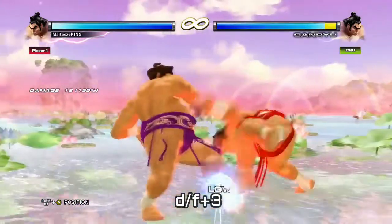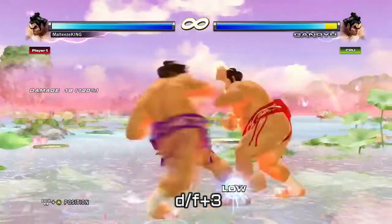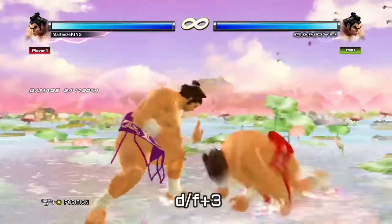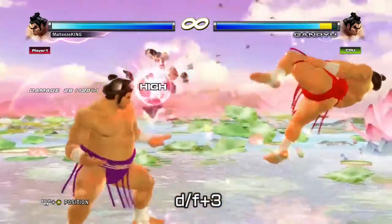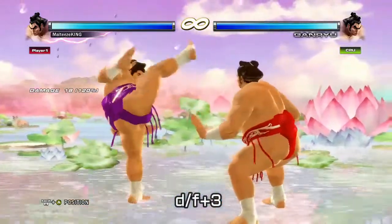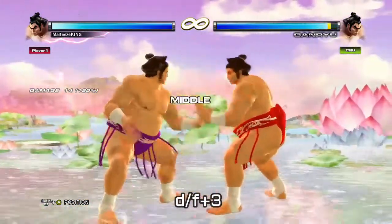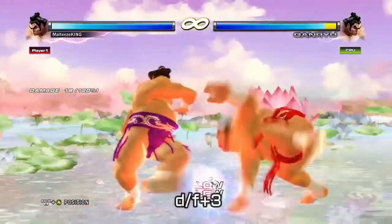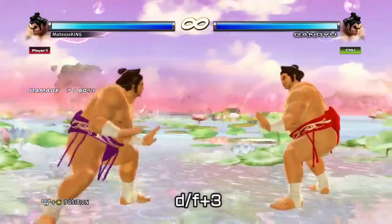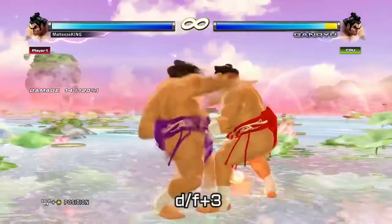If you're going to have a launch-punishable low, you're also going to want a poking low. Breaking down all his lows, I felt the best one is down four with three. It only does a little bit less damage than his down four but is way less risky — it's minus 12 only and it's plus five on hit. So you can set up some cool mixups and frame traps, because the opponent will know not to press anything when it's plus five, and if they do, you get easy setups.